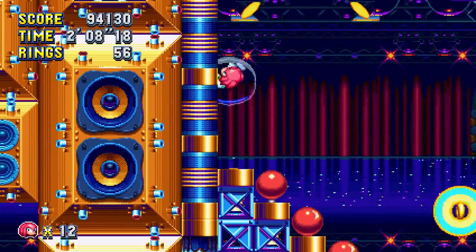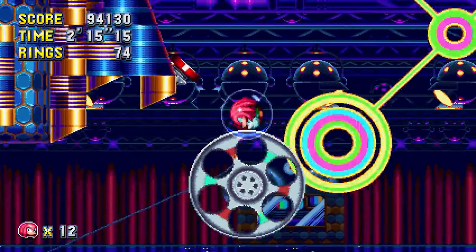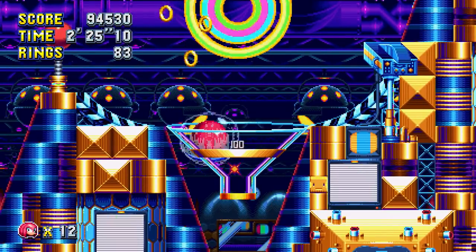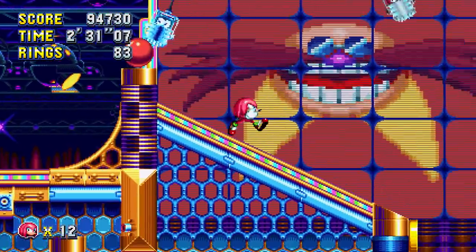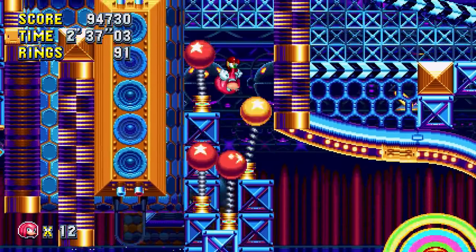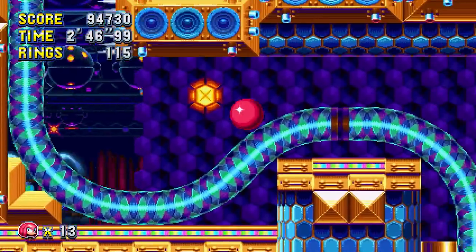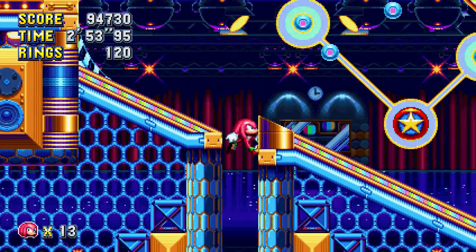Yeah, that was an accident — I did not mean to go on that. If I try to double jump in the air while having the bubble shield, is that gonna make me go Super? Because in the last video I went Super when I had the invincibility, and I think I had a bubble shield before opening the invincibility monitor. I was kind of nervous to double jump with the bubble shield — I don't know if that would have activated Super.